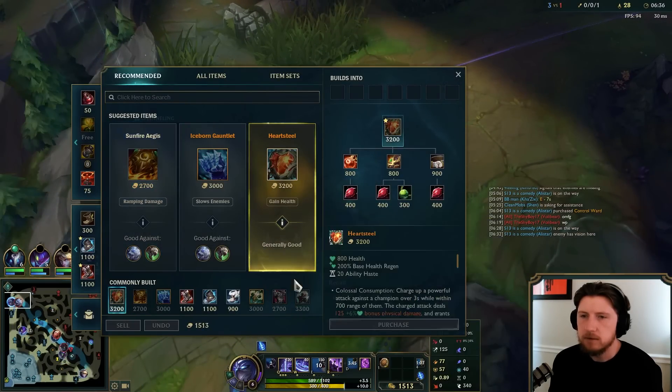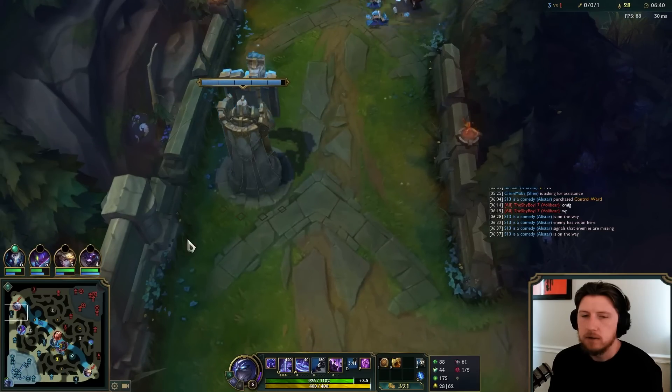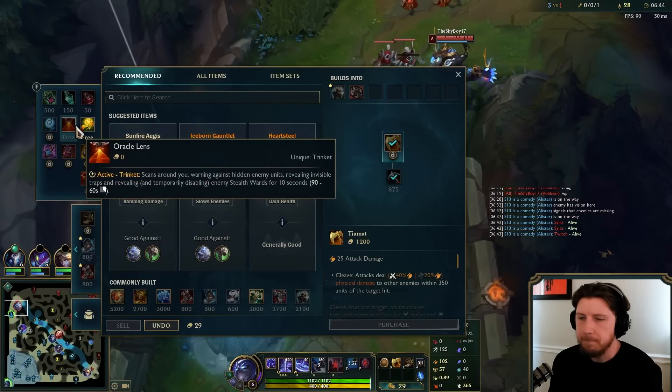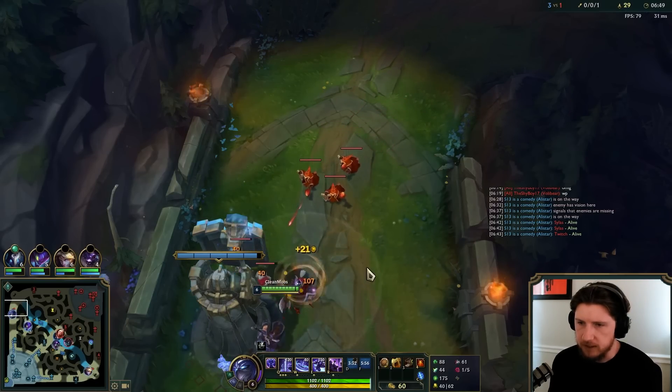We can teleport back to lane. I'm gonna go Tiamat here just to help with CSing. We'll build it into Titanic later. We get boots now, we've got ult — all good things.